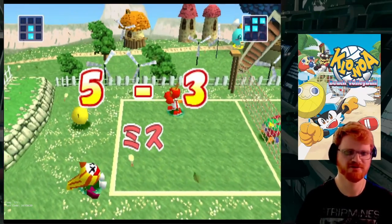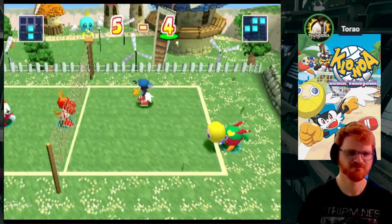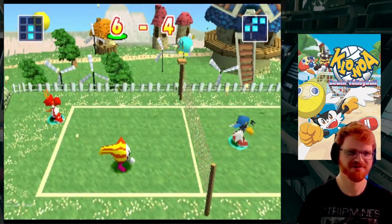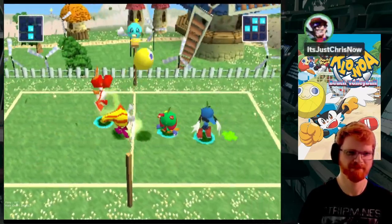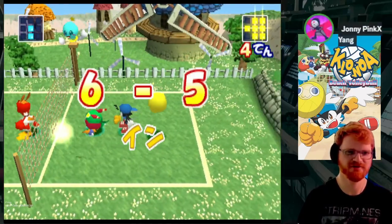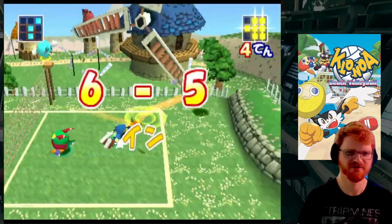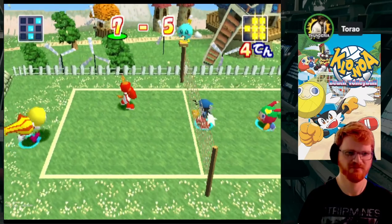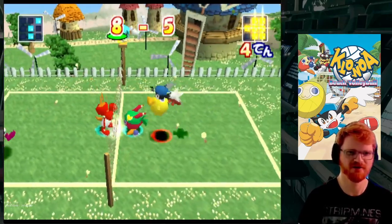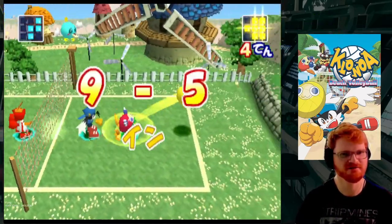Otherwise you don't have direct control over the second player. So X is to receive. Maybe I wouldn't want to control both characters simultaneously - it's a little weird. This is like one game, just leave it default. I think it goes to 12 points if I recall. To spike, you have to have one person set the ball and then the other person jump up to hit it. If you're hitting the ball while in midair it's going to be a spike, so it's got more power.